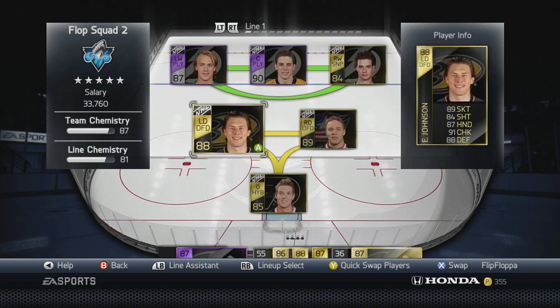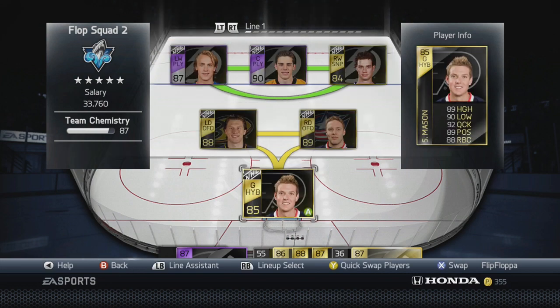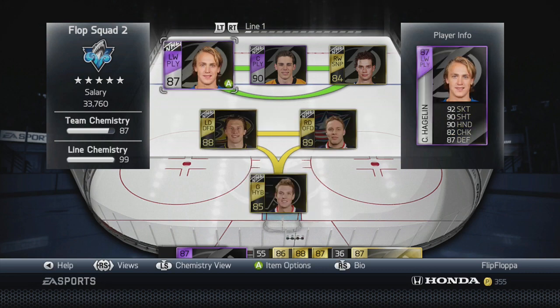On defense we have the Johnson brothers, who are both very fast and very good defensively. As you can tell, everyone here has a really high skater rating, and even our goalie Steve Mason is 92 quick, so he's fast as well.